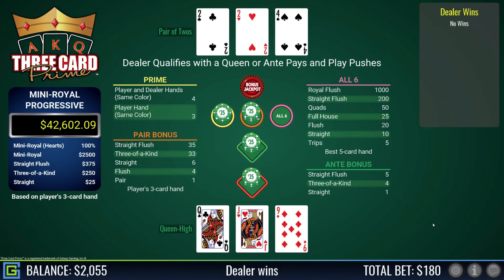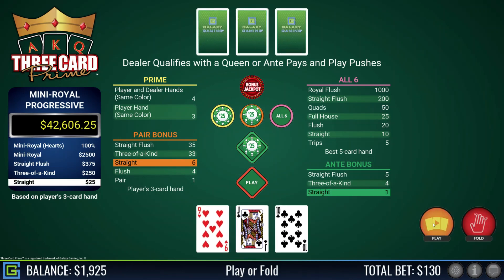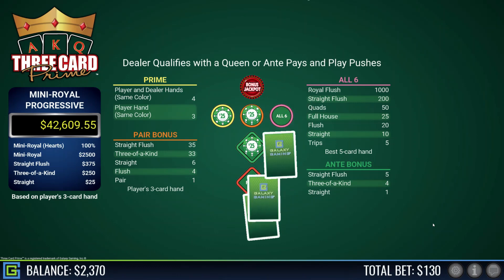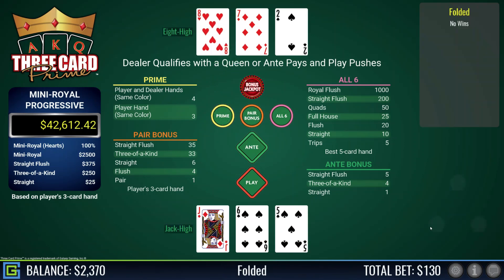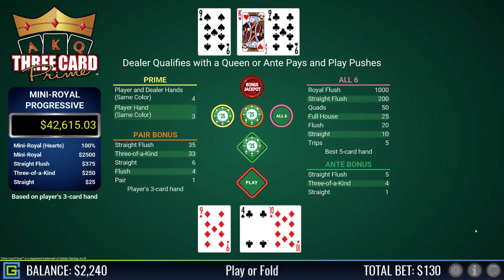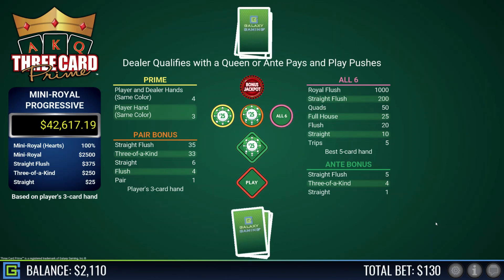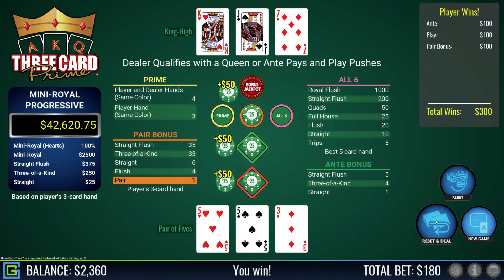Queen-jack-nine, play that — dealer has a pair of twos. Nine-ten-jack — lovely straight! I'll take that. Dealer just about qualifies with queen-five-two. Jack-six-five, rubbish — dealer does not qualify. Ten-nine-four, not worth it — dealer has a pair of nines. If I'd been playing the sixes that would have been trips at five to one. Pair of fives with a three kicker — dealer qualifies with king-jack-seven, happy days.